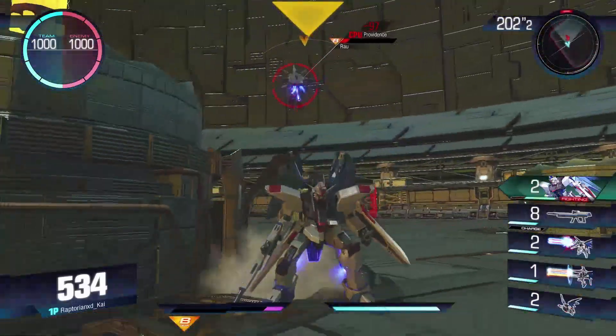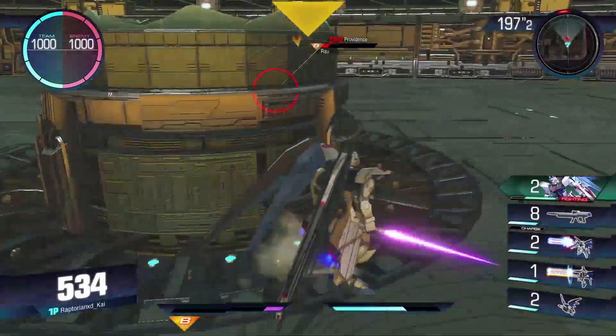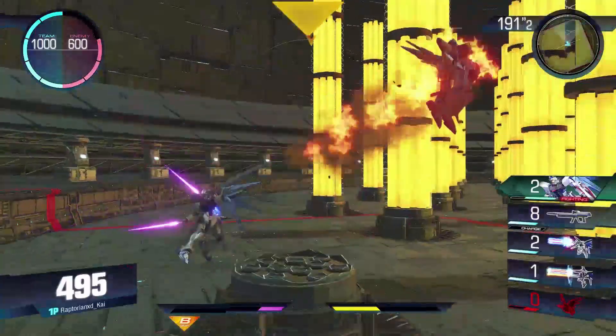Striker is a fighting type, so you get a quick little double combo. You also have some pretty nice melee combos in the form of the Lacerates, and you can come out of the roll into a melee as well, which is very handy.